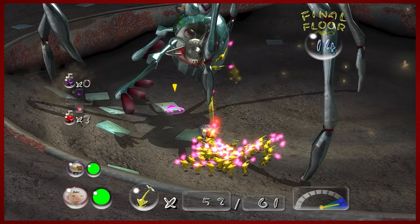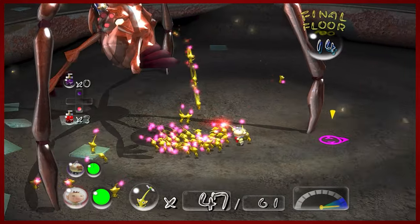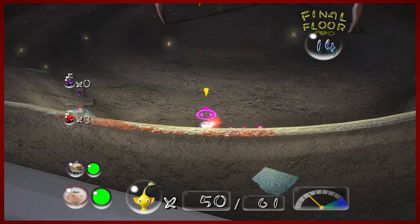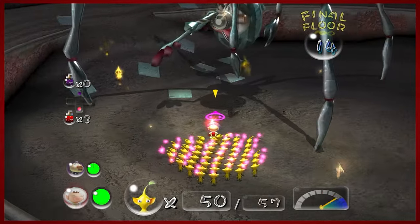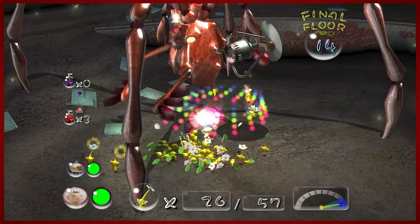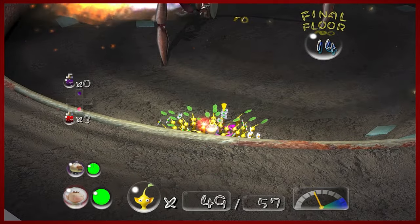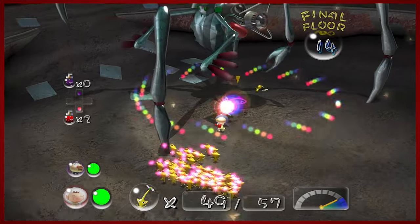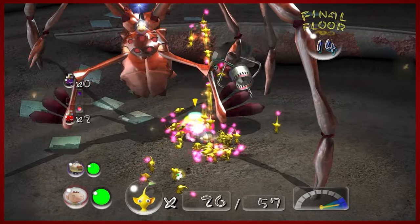Sorry guys — the casualties of war. Poor yellows. I'm trying to go back and rescue them but it's probably not worth it. This is one of the toughest parts — when you get to that final phase you just have to make sure you've got 30 left. Oh, is that one surviving just by being on the back side of it? He's alive — he made it! The unexpected hero at the end of the movie. Let's get out of here.